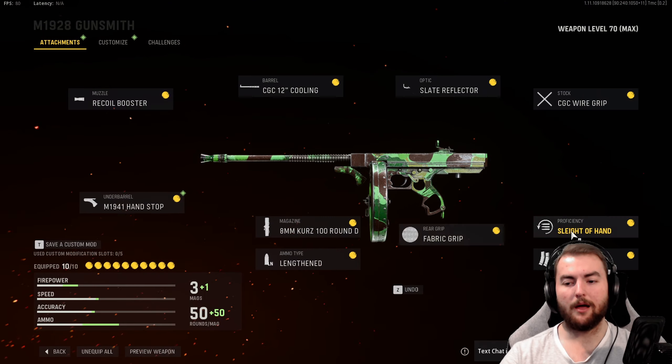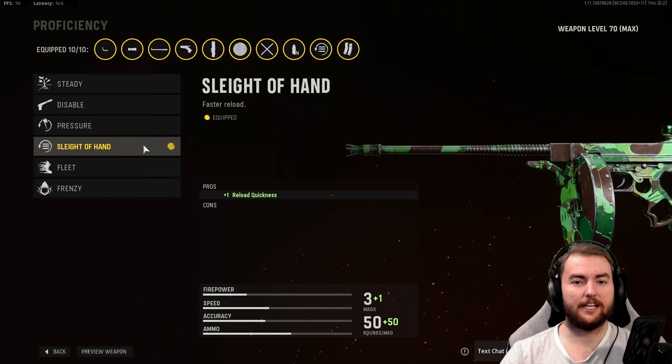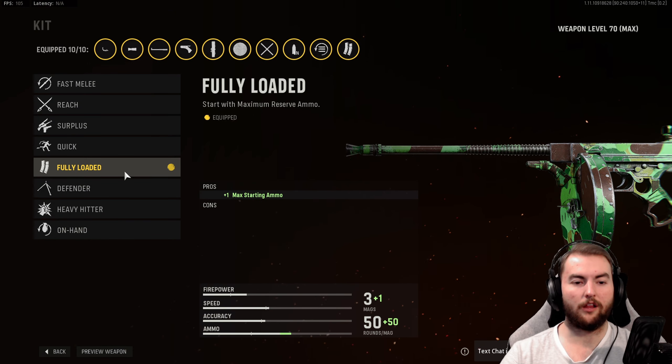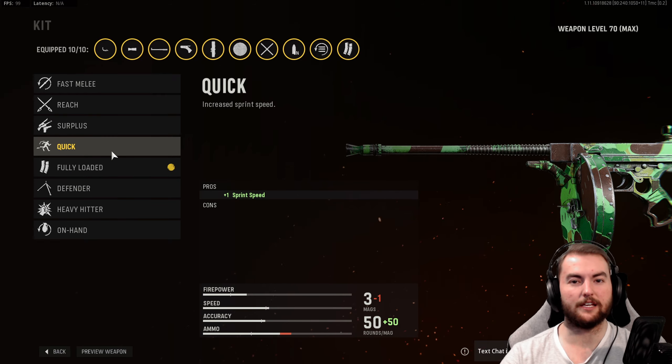Nice to get those sights up quickly. In the proficiency slot we have Sleight of Hand to increase reload speed — very simple. We finish with the kit set to Fully Loaded, though because you have so much starting ammo you could also run Quick to increase your sprint speed.